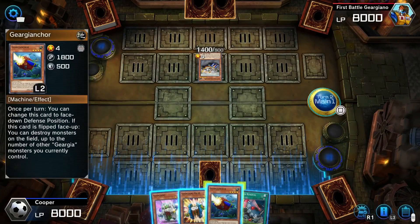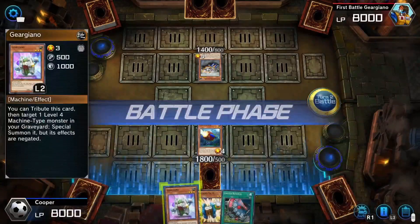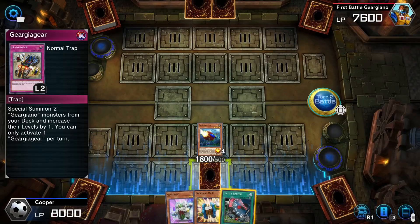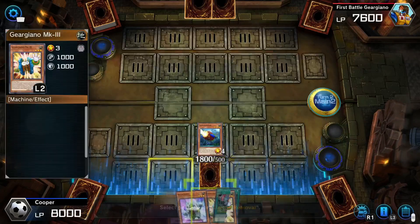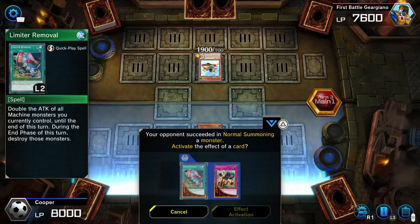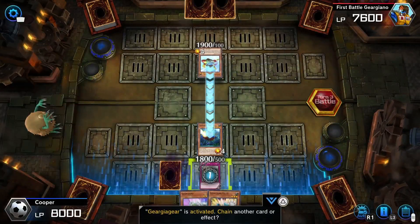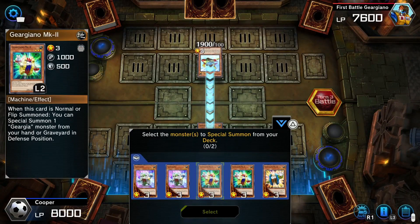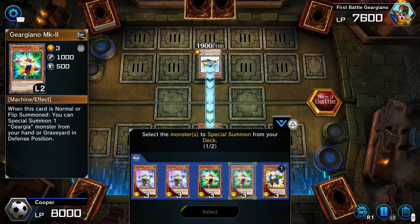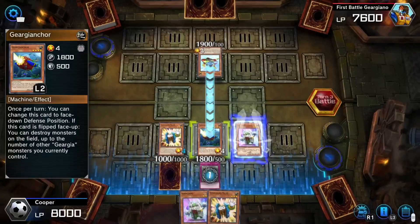Gear Gia Anchor — your turn, you can change this card to face down defense. If this card is face up, you destroy monsters on the field. I'll turn over Gear Gia monsters you currently control. Screw that, I'm just going to summon you. And it looks like none of these cards can be used yet, so I'm going to go ahead and attack. Whoa whoa whoa, hold off — Limiter Removal, hold off. Just so two Gear Gia monsters from your deck can increase levels by one — you can only activate that once per turn. That's pretty good, this trap card is pretty good. I'm going to end my turn. And there's the attacking one I was afraid of. Let's see what he does. He's going to attack. I activate my trap card. I don't know who to choose. I choose this guy. And I choose this guy. Come and attack me instead. Hit one of these guys, just don't hit that guy.